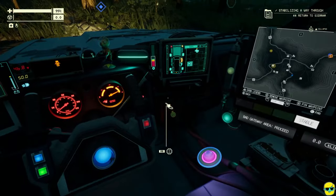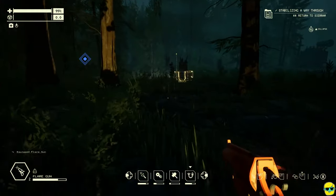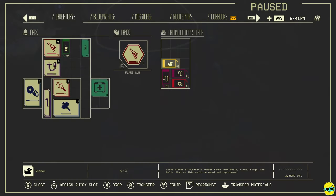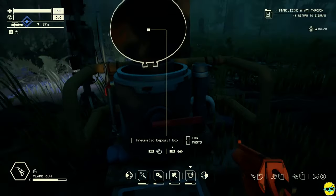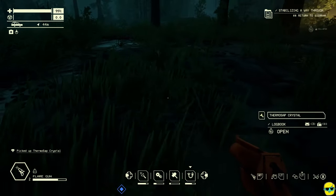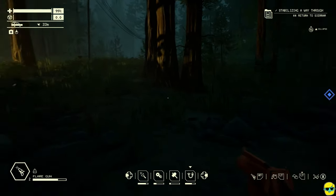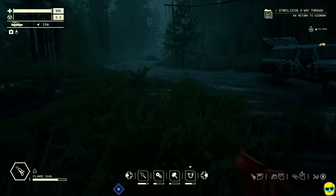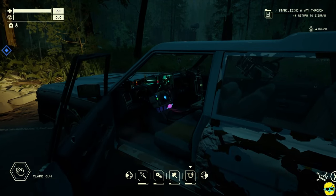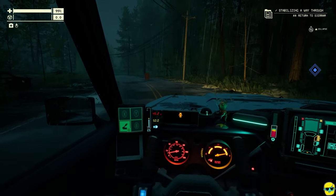Oh, here's a treasure box — gotta get this. There's copper wire, rubber. Yeah, there's good stuff in there. Thermo sap crystal — that is rare. That's what I need for one of the things I'm trying to build. That actually could have come from the tourists that I blew up and maybe just flew that far, or it just came from a tree. Either way, we got one. I think we need two or three of them to make the item that allows you to extract parts from cars.